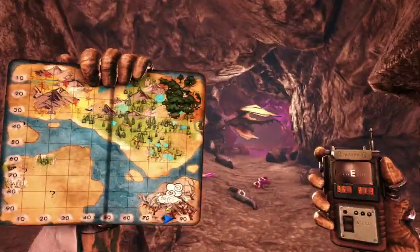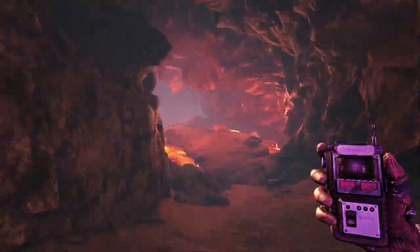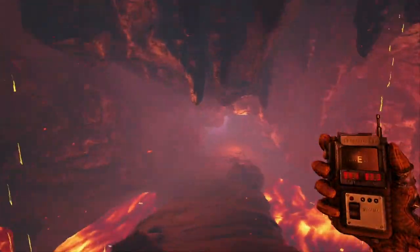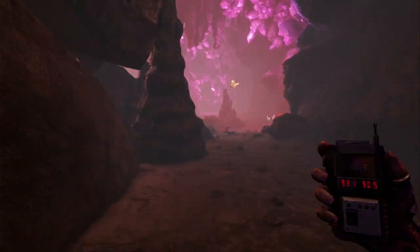Now, 95.8, 80.5 is roundabouts the entrance to this cave, and then you actually have to follow it all the way down into the belly of the volcano where you can find all of the Magmasaurs and their nests.